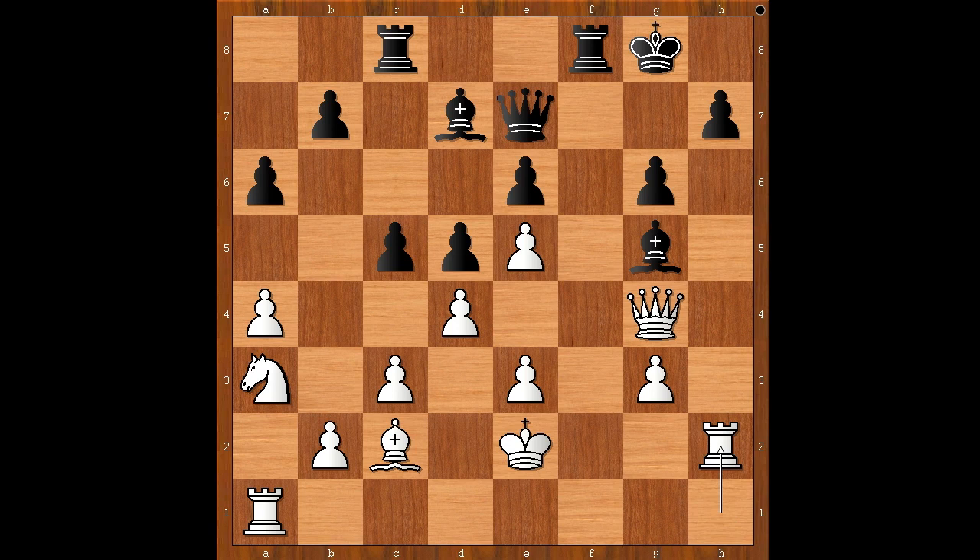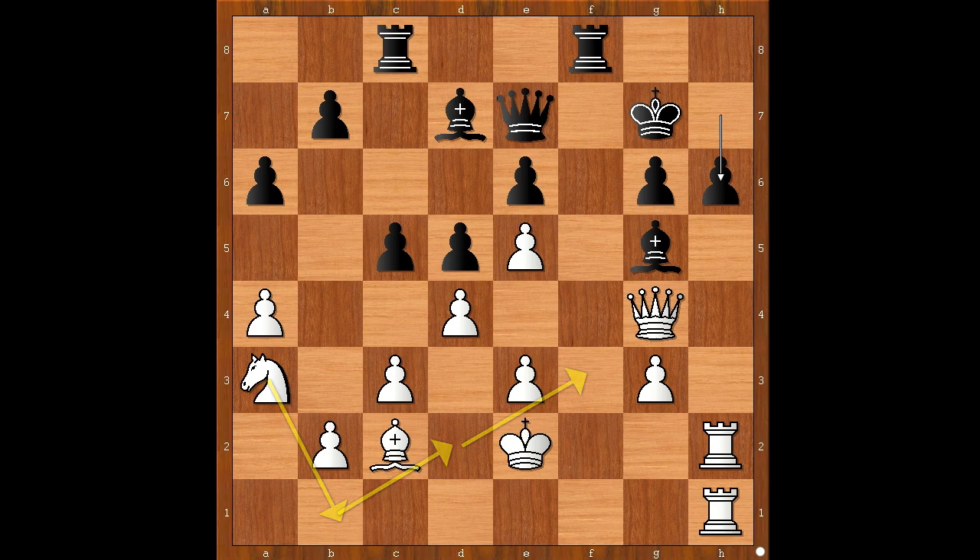Queen to e7. Rook to h2, intending to double the rooks. King to g7, perhaps considering rook to h8. Rook from a to h1. h6. White to move. Should white try to bring the knight to the king's side, or maybe there is a better move? What would you do? Please pause and find the best move for white. Play the move — and black resigned. The move is rook takes pawn on h6. Kaboom!